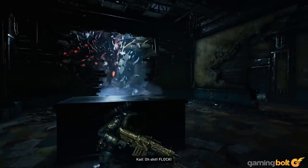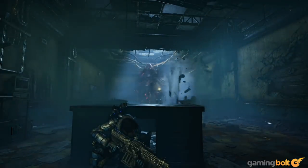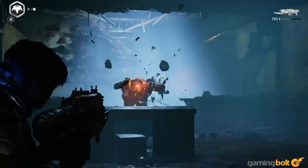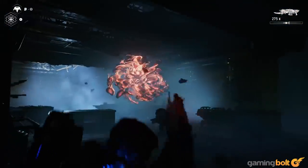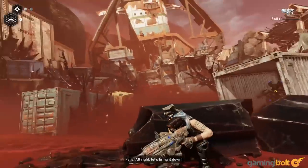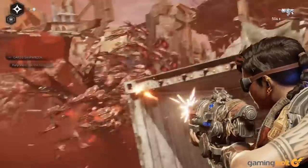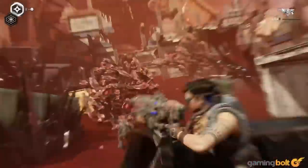The Flock: Gears 5 introduces many new enemy types, but one of the best and most interesting is the Flock. The Flock is exactly what its name suggests — it's a flock of swarm leeches who fly and zip about erratically. Due to their movement and the large amounts of punishment they can take before going down, they can be an especially tricky enemy to contend with. The trick is to always keep moving. Use Pulse's Marked for Death ability to make the Flock a little more vulnerable, and use heavy weapons if you can find them, but always keep moving.